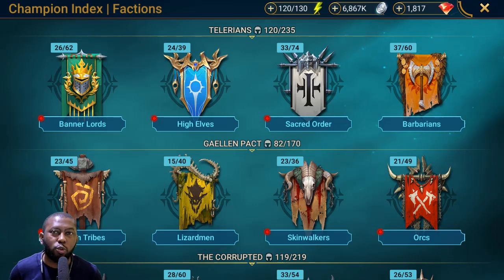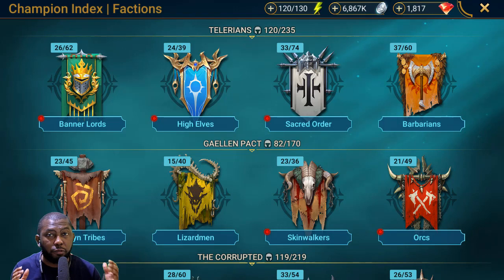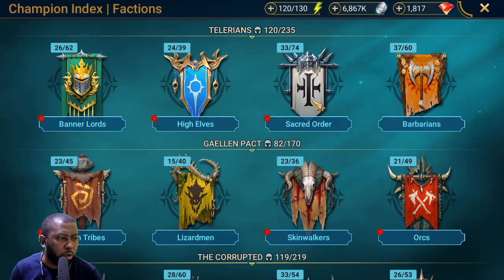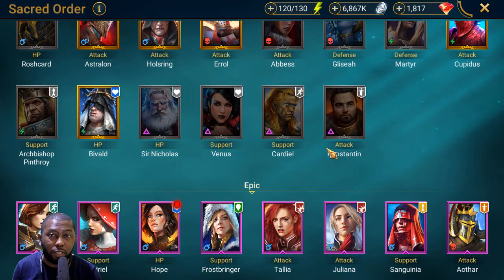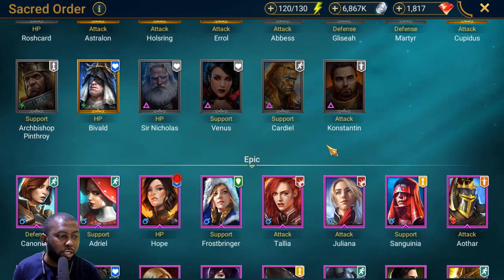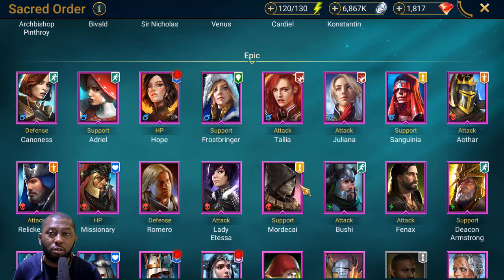HP Bond is the best way to do damage in some content in Raid Shadow Legends, and the champion I'm about to feature in this guide does it better than most. His name is Mordecai, located in the Sacred Order faction — an epic champion. He's best known for his HP Bond skill and, unfortunately, nothing else.